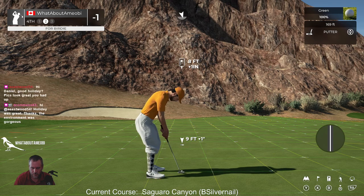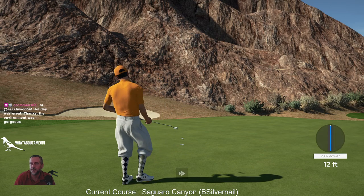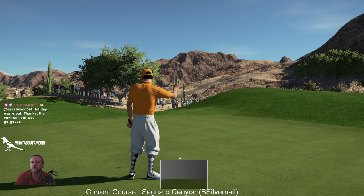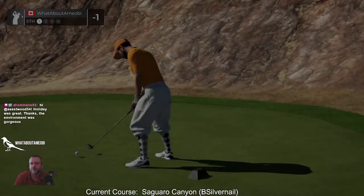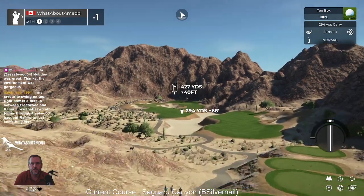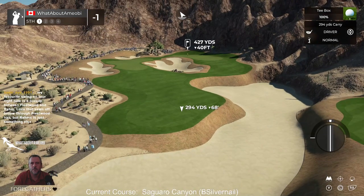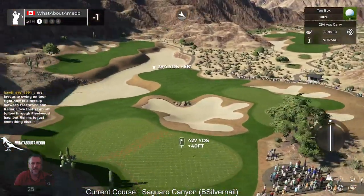And we missed a straight putt. That's about right. Daniel's back from holiday. Is Ritz around? Somebody stole his idea — just kidding. Fleetwood and Rom. For me, it's Oosthuizen. Is there two — oh, there's two greens up here too. I don't know how I feel about this two-green thing, unless it's just like a winter green.